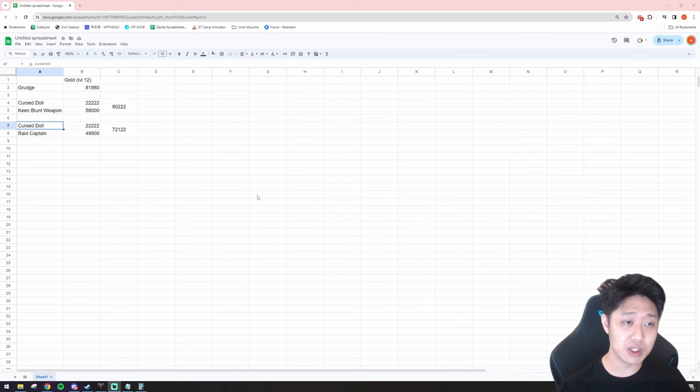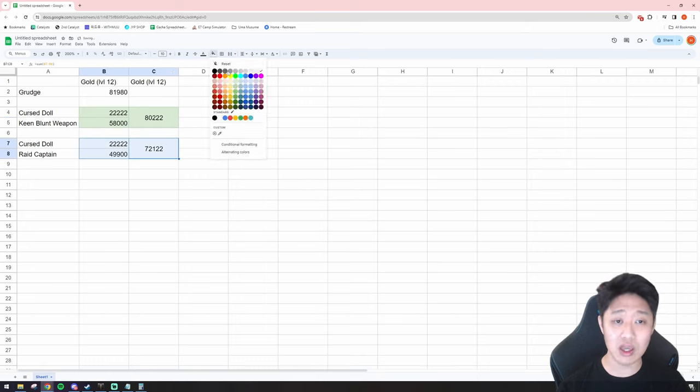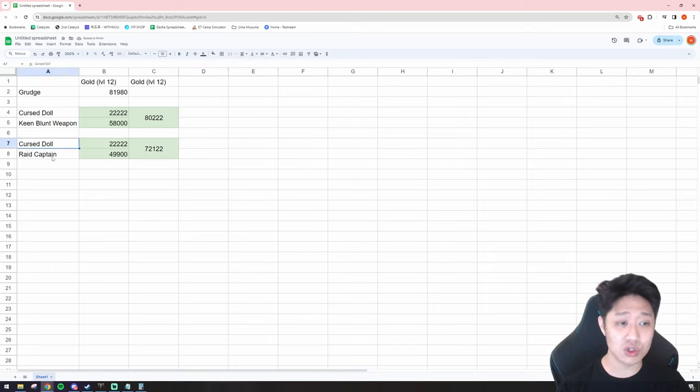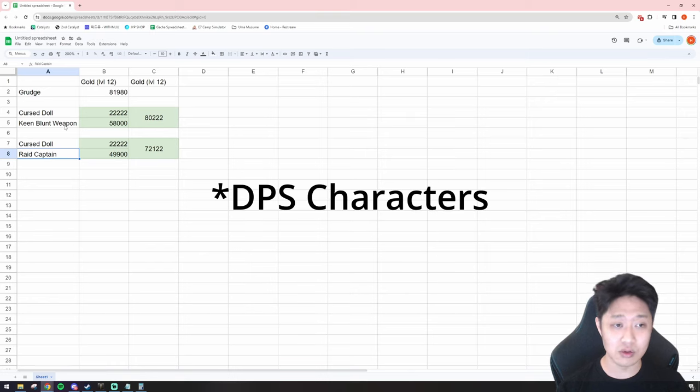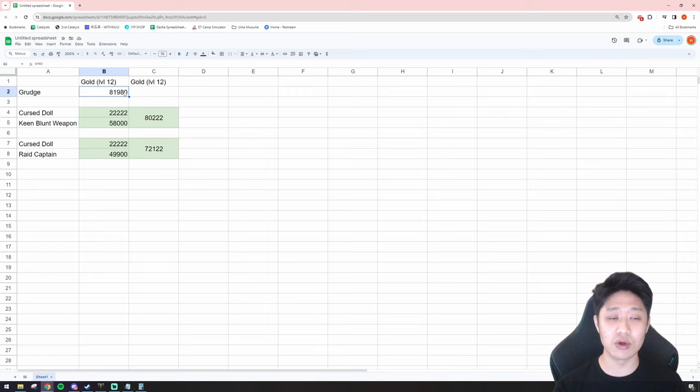I put together a spreadsheet of engraving prices on NA West. Grudge 12 costs about 82k gold. Cursed Doll only costs about 22k, and Keen Blunt Weapon is 58k — together that's around 80k, nearly the same as Grudge, even a little cheaper. In return, you get access to much cheaper accessories: Grudge 5 and Grudge 6 accessories that you couldn't buy if you had a Grudge book.